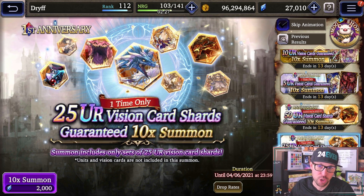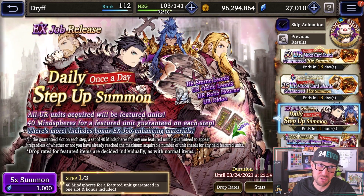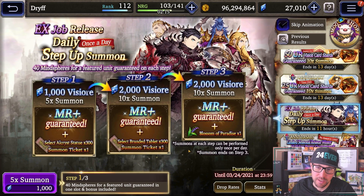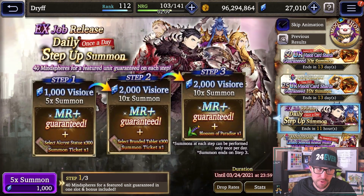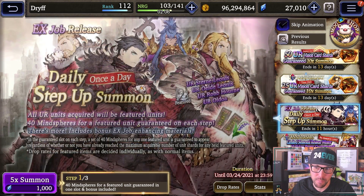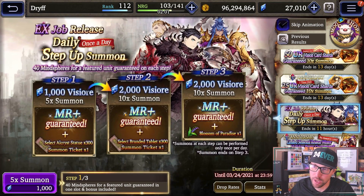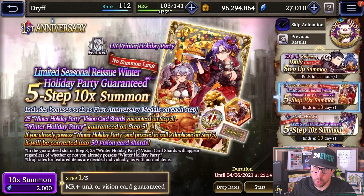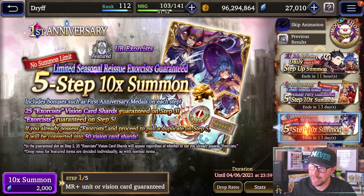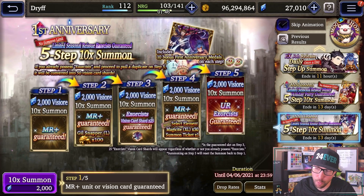Lastly, 250 vision card shards for 2,000 free Vizor — you pretty much have to do this. I do want to talk about these EX job release step up summons — just don't. I really don't like this. You get these branded tablets and some stuff to do EX jobs, but you have so much Vizor going in other places right now that I don't think it's great value compared to everything else going on, especially if you're trying to get Yuna and Bahamut. You also have these step up banners for reissues on the winter holiday party card and the exorcist card — vision card step ups that guarantee you the card are always a good value.